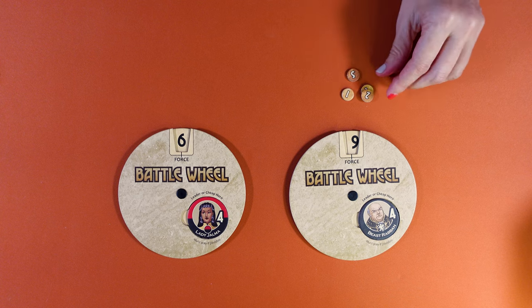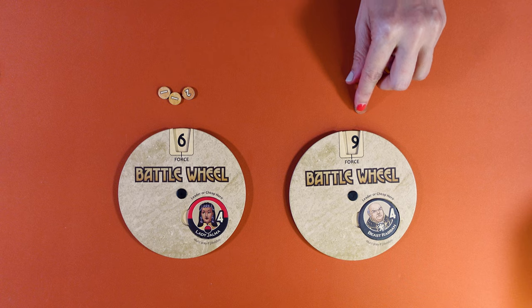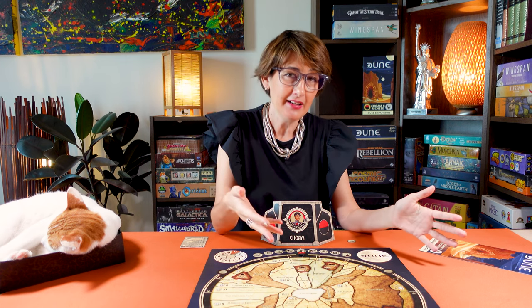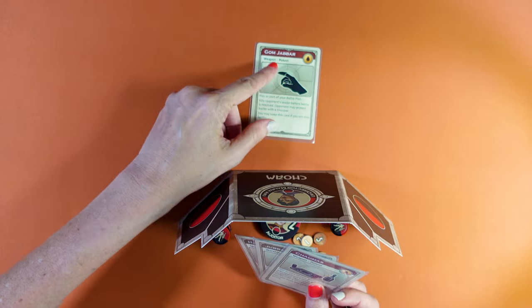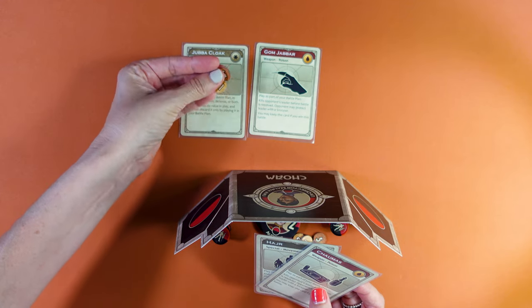Another advanced ability of CHOAM is to collect half the spice (rounded down) when opponents pay to put forces in battle, unless a traitor is revealed. When CHOAM pays for forces in battle, they pay the spice bank. Finally, let's look at CHOAM's advanced Karama power: you may discard treachery cards — even worthless cards — at any time to gain three spice for each.